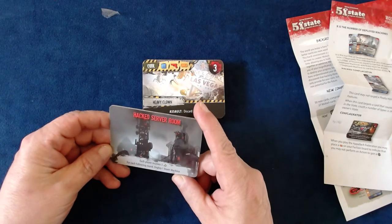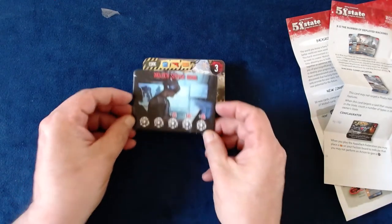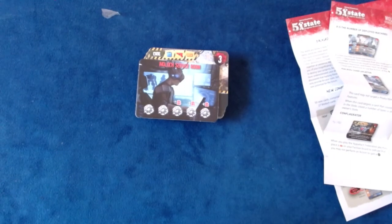Each player receives 5 ammo. For each following round, deploy 1 fewer machine. Why hack the machines when you can go straight to the source — hack the Moloch server room to slow down the onslaught of Moloch forces. During setup, place a Moloch server room in the middle of the play area. Each time you hack a machine, instead of taking it into your hand, you may place a gear onto the server room. The hacked card is placed into the machine discard pile. Once you place a number of gears onto the server room equal to the number of players plus 1, it is hacked and flipped over.